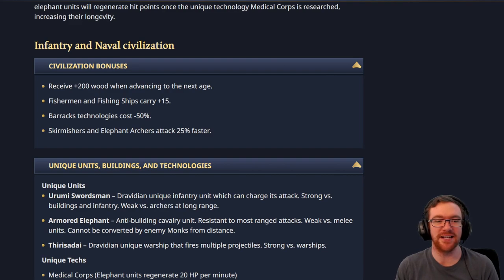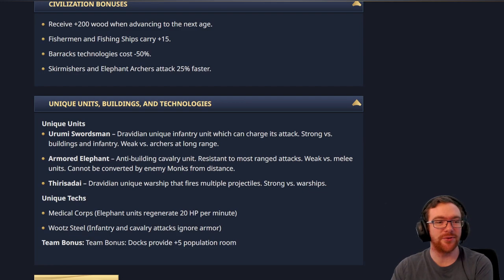Skirmishers and Elephant Archers attacking faster — I quite like this. I feel like Skirmishers don't really get many additional bonuses outside of the Meso civs, so I kind of like that. The Urumi, the Dravidian unique infantry swordsman which can charge its attack — I wonder if it's going to be similar to the Coustillier where it's an automatic charge, or if it's going to be a manual charging mechanic. That's what I think could be very interesting.